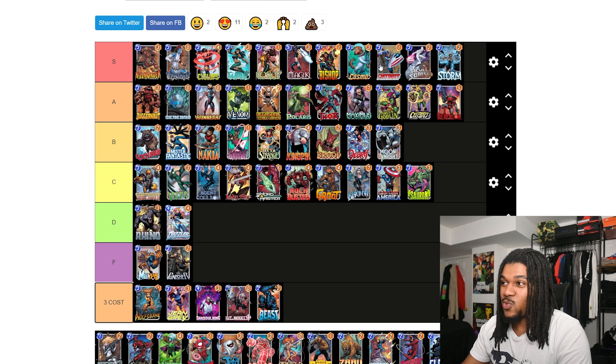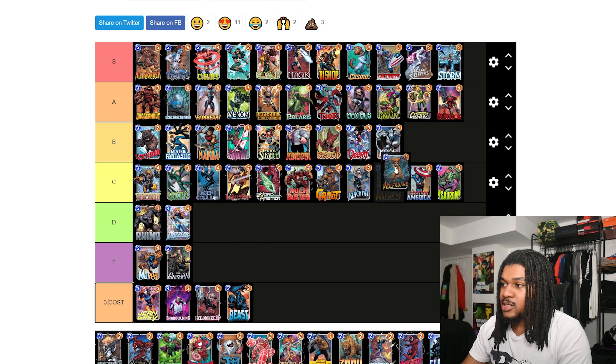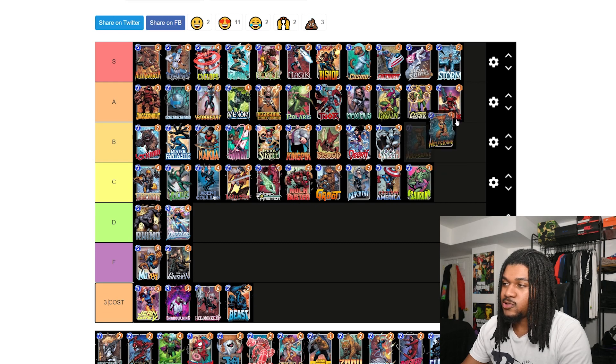The three-cost cards probably have the most S-tiers of any cost in the game honestly. Up next, Wolfsbane — I don't think Wolfsbane is that good. He's cool on Wong teams, cool on Silver Surfer, but most three-costs are cool on Silver Surfer. I think he's probably late B.